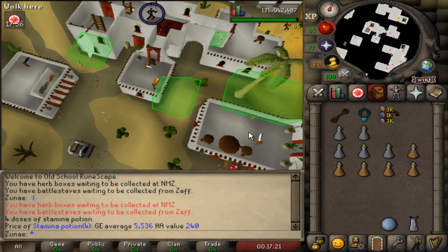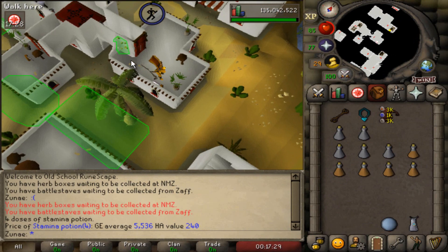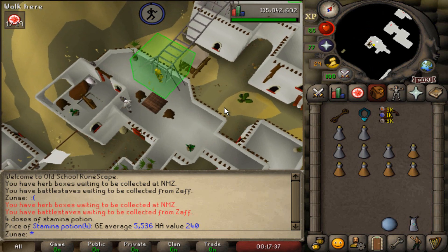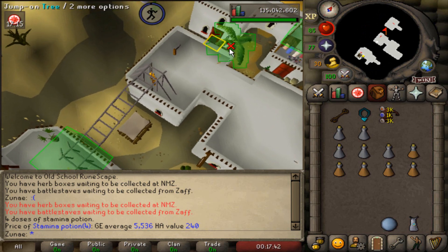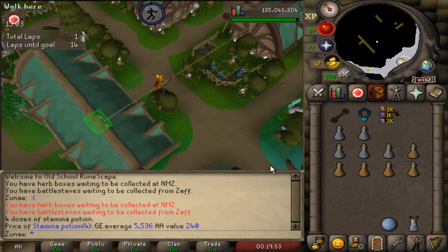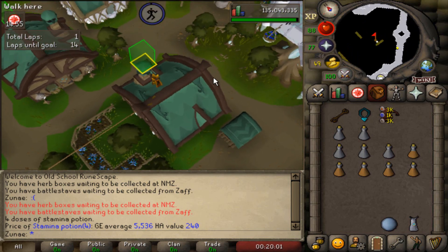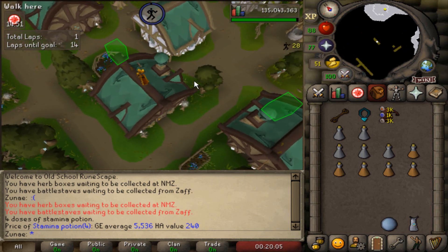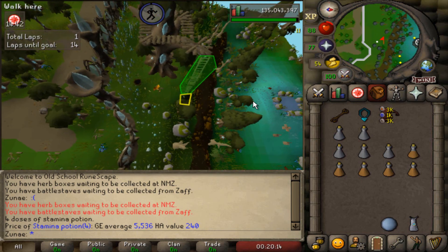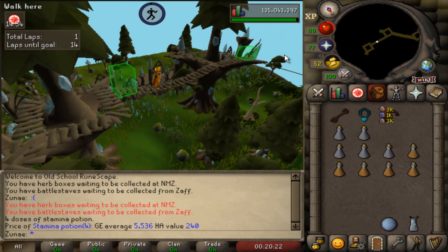It's also worth pointing out that the Prifddinas course, which also requires level 70 agility, has an average XP rate of about 53k XP per hour according to the Old School Wiki. The main difference is that the Prifddinas course is a rooftop course, so it drops marks of grace which can be traded in from Horacio and sold on the GE. Personally, I don't think agility is the way to make money in Old School, so I would always pick the Dorgesh-Kaan course over the Prifddinas one. It's also worth noting that at 75 agility you unlock the Prifddinas course, which also requires completion of Song of the Elves. That course gives roughly around 62k XP per hour with about 12 crystal shards per hour. So if you have Prifddinas unlocked, it's definitely better to go there at 75, although those XP rates were done at around 85 agility, so at 75 they'd be around 55k per hour. I also made a 10-hour video for that course upon its release, so check the description if you're interested.